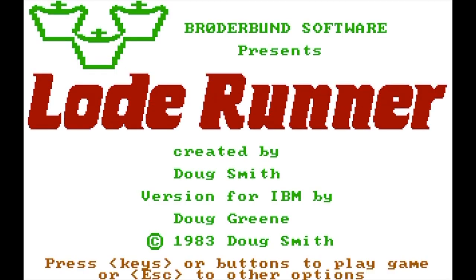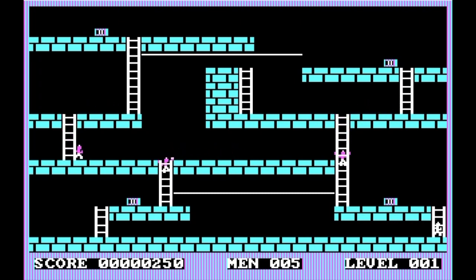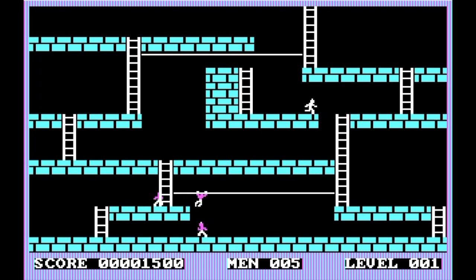Putting Lode Runner at number four was a very difficult decision. Softline in 1983 praised it as smooth, thoughtful, and quite addictive, and the game went on to succeed through 1989. It was the second best-selling Commodore game of late 1987, with sales surpassing 250,000 copies by November 1989. One of the great things about Lode Runner is that it was the first game ever to include a level editor — you could go into a separate part of the game and make your own levels. That was pretty cool for back in the day.